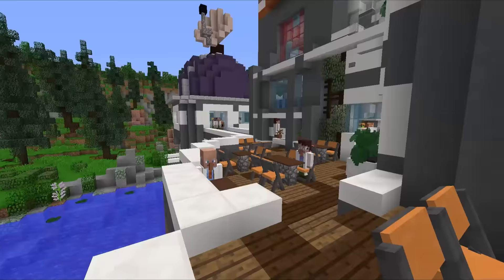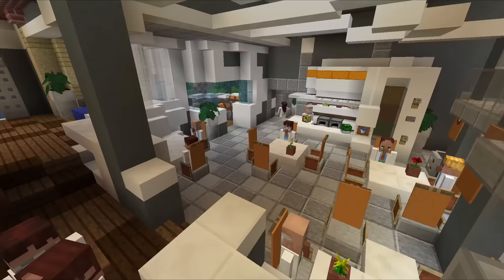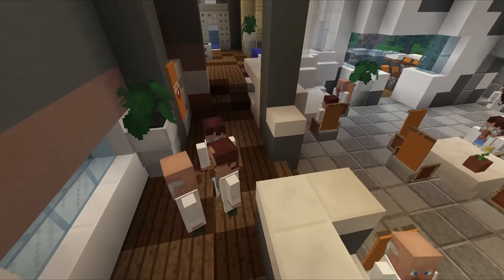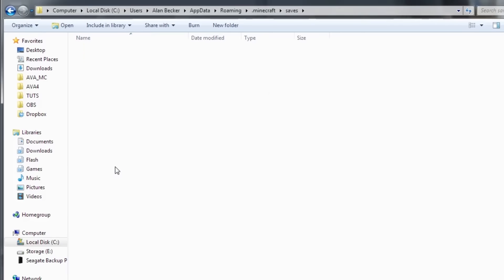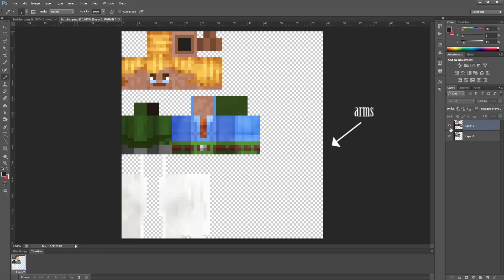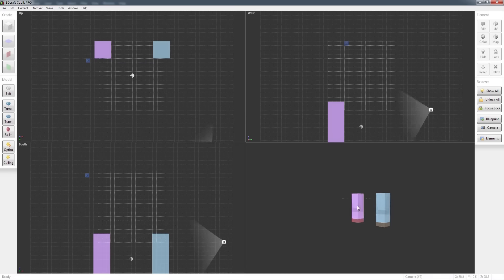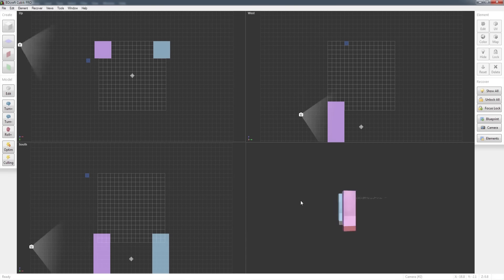I recently downloaded Nox Crew's new map called Terra Swoop Force, and on their map they have many villager scientists with their arms at their side. This completely baffled me, so I disabled the automatic resource pack and checked out what they were made of. Turns out the texture of each villager was modified by erasing the arms, and then in game each villager wore a block on their head, and the block model was changed to be side-hanging arms.